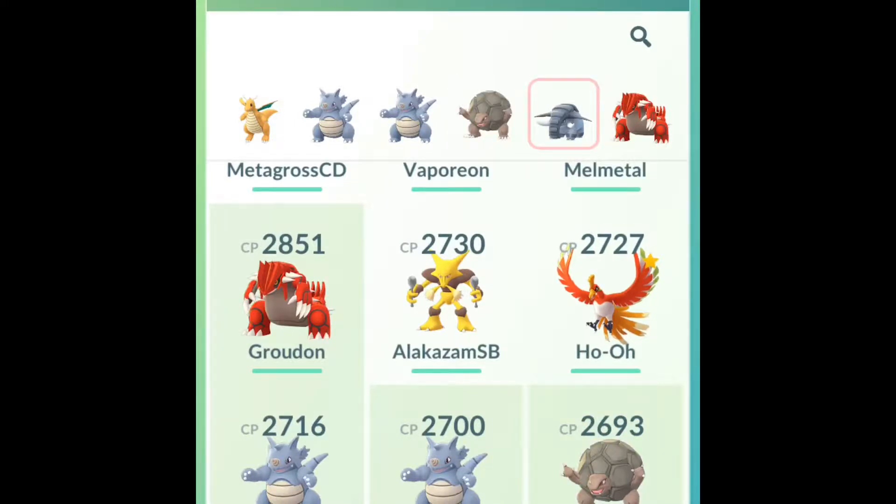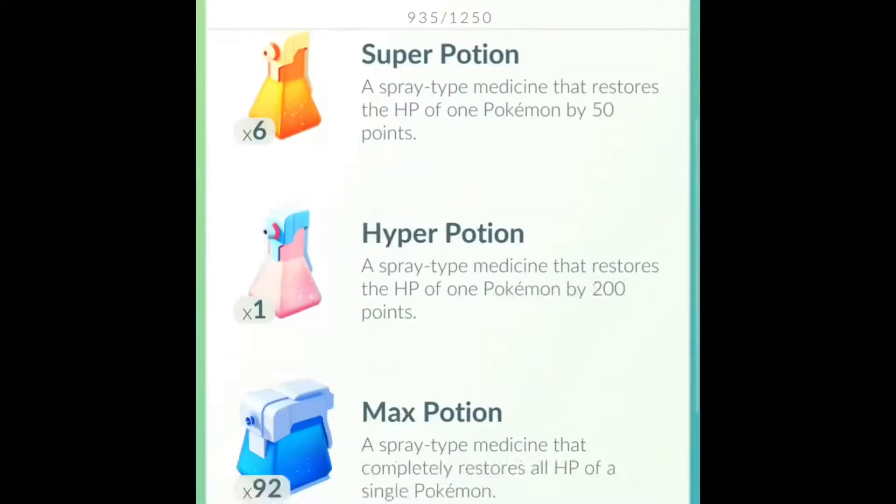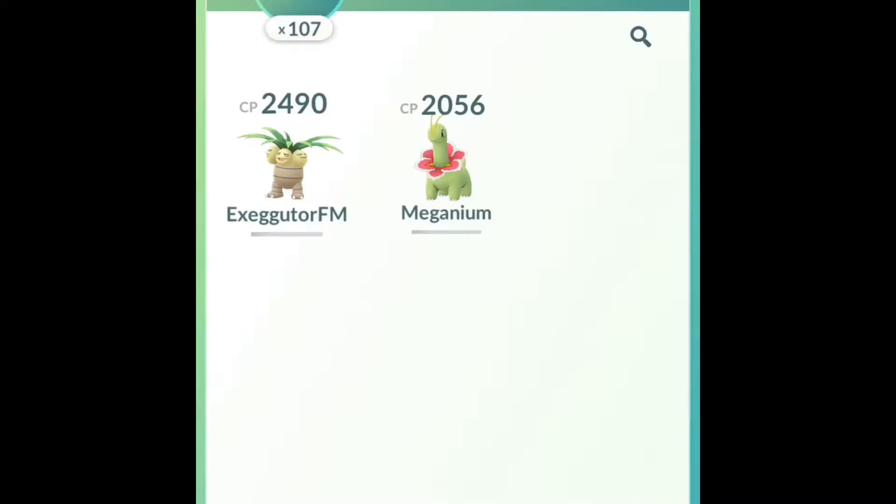He's using his two Rhydons as well. I think both of them have got Earthquake. Golem, which again has got Earthquake and Mudslap. So it's a lot of ground type Pokémon, which seem to be working quite well for him.